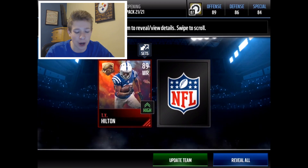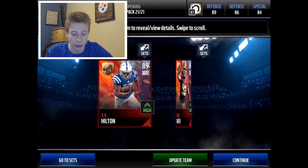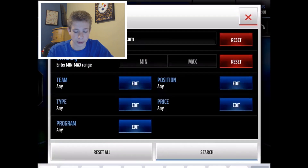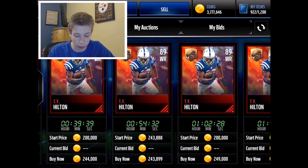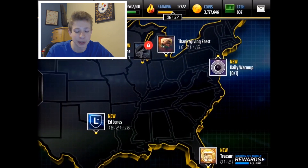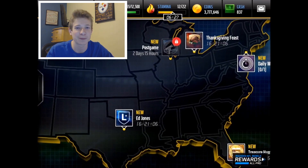Second card coming in — please give me a 92. Another 89: Chris Baker. I'm almost guaranteeing that's the worst one you can pull. So honestly, a pretty weak topper. TY Hilton goes for around 220k, so I'll take it — not bad. The other guy probably goes for a little bit less. I'd call it a semi-success. We did good, got a lot of decent pulls. It'll get me closer to Herman Moore. Click that like button to show some support, and I'll see you guys in the next video. Peace out.